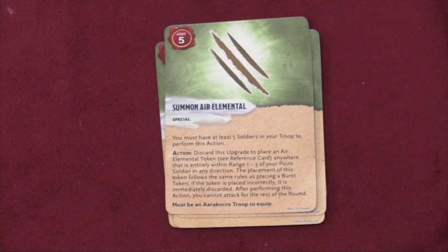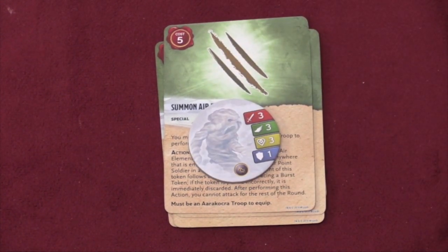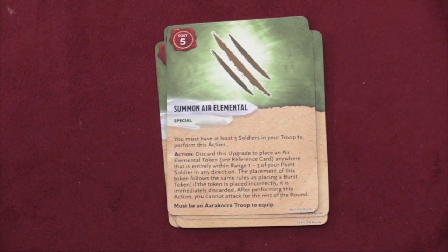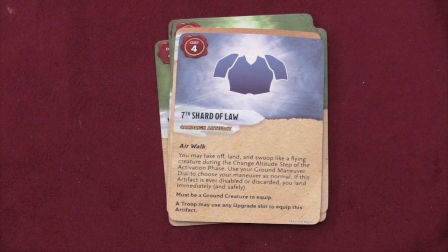These guys also have the ability to summon an air elemental, which is really neat and specific to them. You'll summon a token away from you — it basically uses your attack for the turn, but then this token will stick around for two turns attacking people. It can't move, but it can sit around and has a ranged attack against others. Then there's the Seventh Shard of Law, which I don't think you'll use as much for these guys, but you can give someone else the chance to air walk.